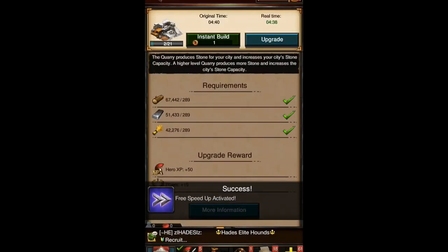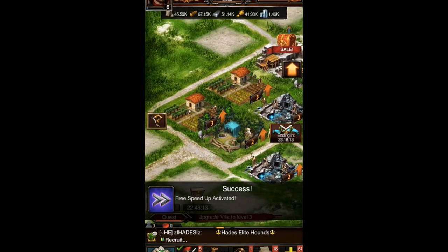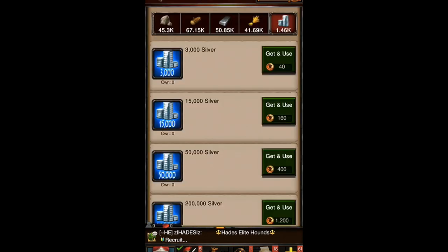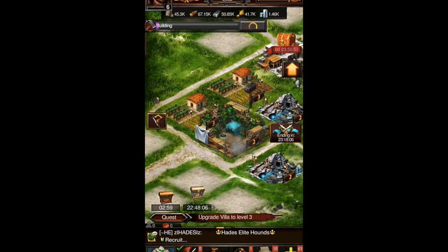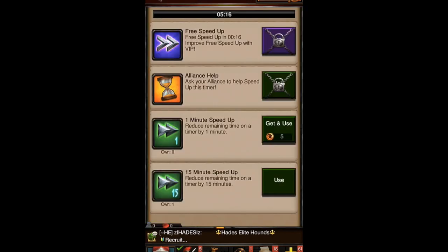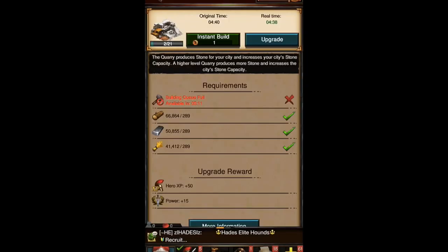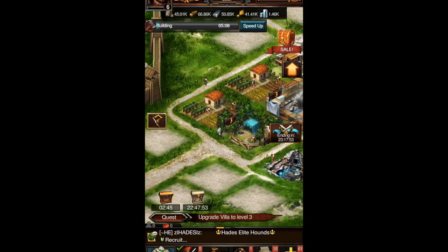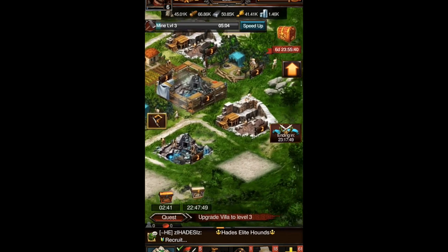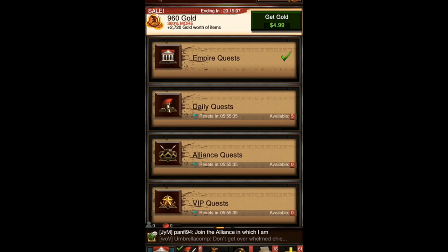I think anything under four minutes gets a free speed-up — I'm not really sure, comment below if you know what the time threshold is. That one was 3:58, so it's probably four minutes. Let's test a five-minute-seventeen one — in about 14 seconds we'll see. Seven seconds... and it's free! Okay, so it's five minutes.